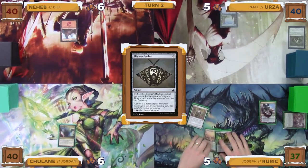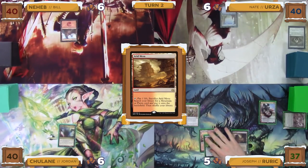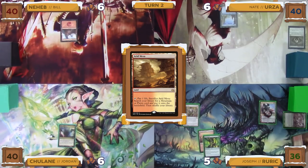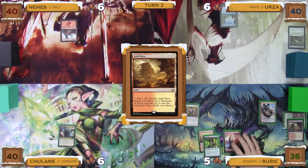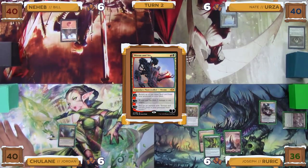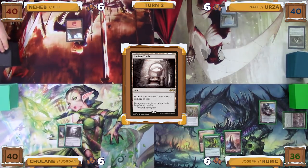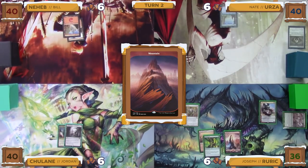Joseph untaps, and in his upkeep Nate draws a card from the Mishra's Bauble trigger. Joseph then draws and plays his Arid Mesa again as his land for turn, paying one life to crack it to search up a Mountain. He then activates Ren and Six's plus-one ability to return the Arid Mesa to his hand again, then passes the turn to Jordan. Jordan untaps, draws, and plays an Ancient Tomb as his land for turn, giving the turn over to Bill. Bill untaps, draws, and plays a Mountain as his land for turn, and with no plays, passes to Nate.